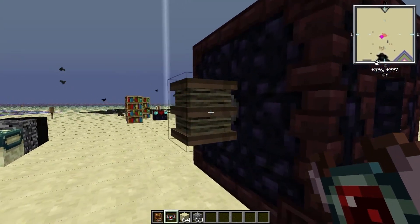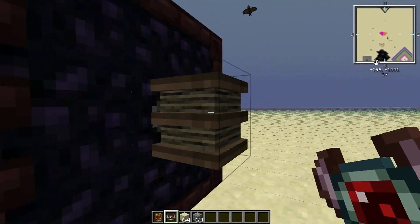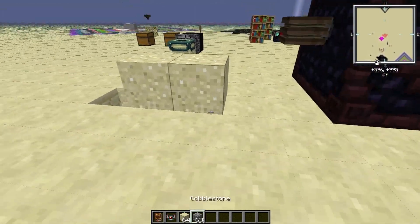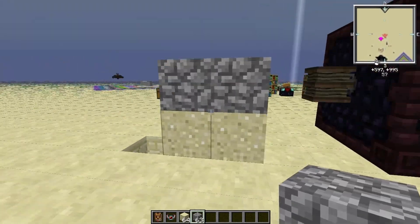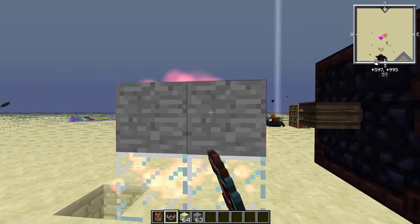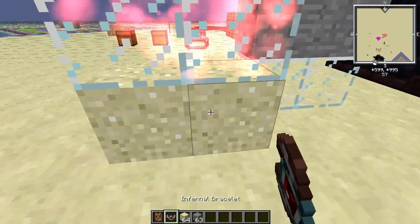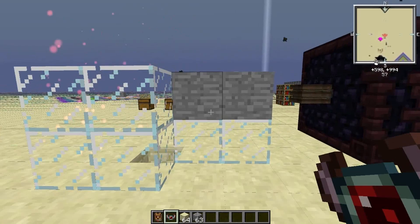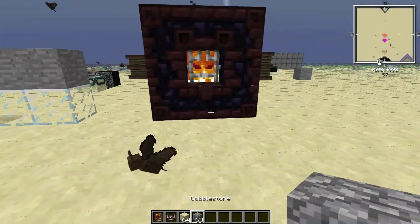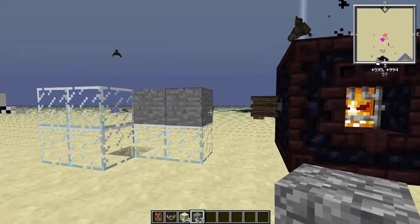Firstly, you have to right click on one of these narking bellows. Then you can smelt blocks like this that can be cooked to another block just by right clicking on them. You can only do one block at a time, but it is very useful to change your ugliest cobblestone house into a smooth stone house.